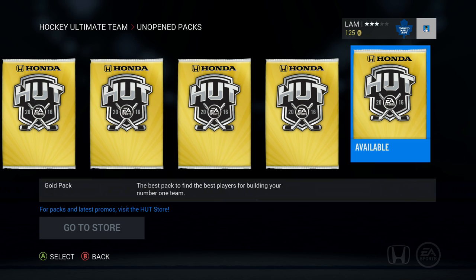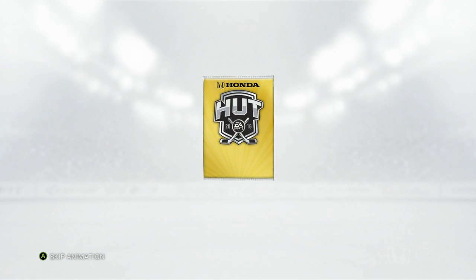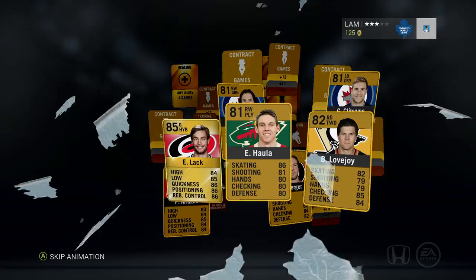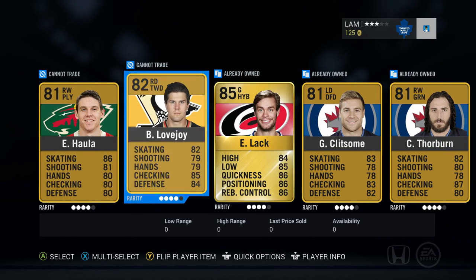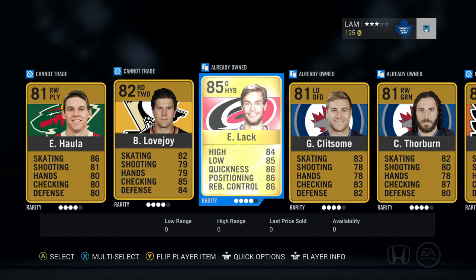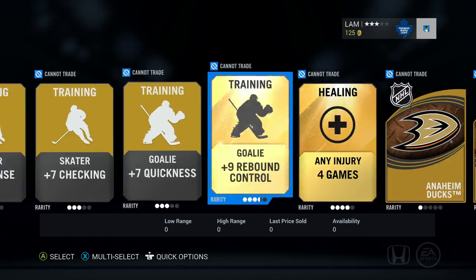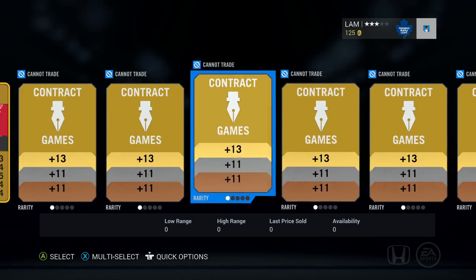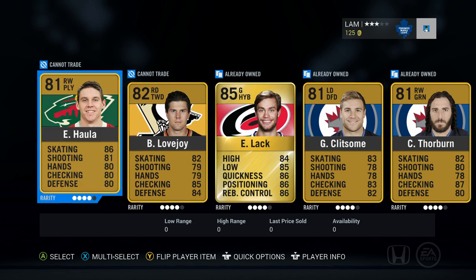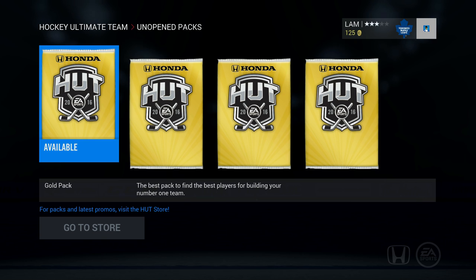Five more left. Let's open up another one — I'm liking the pack animations. Come on, something good! Oh, Eddie Lack again — that's a second Eddie Lack already. Also got Quincy, Thorburn, Holla, Lovejoy, Umberger, and Mrazic. That's about it — a couple jerseys and stuff that will help out collections. I will be doing a collection-type series just by opening packs, so we'll see how that goes. Sending all those to the collection for now.